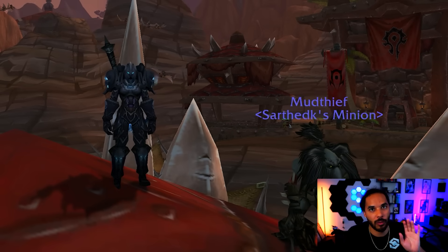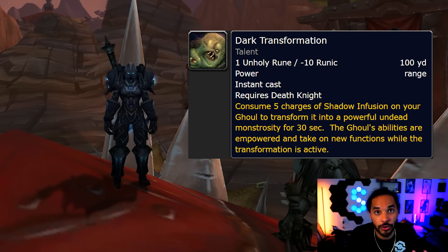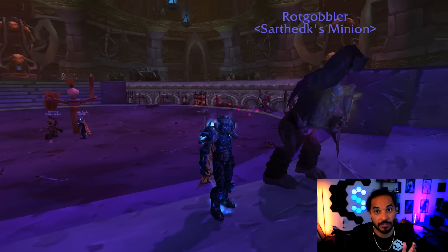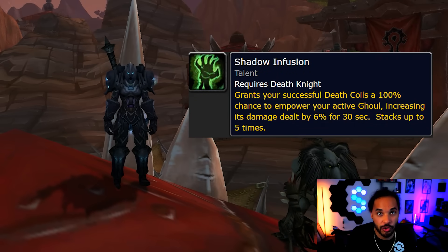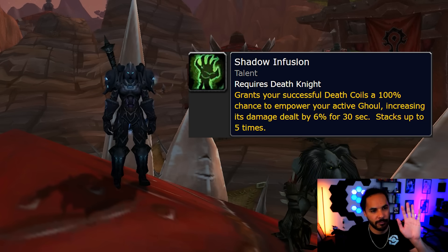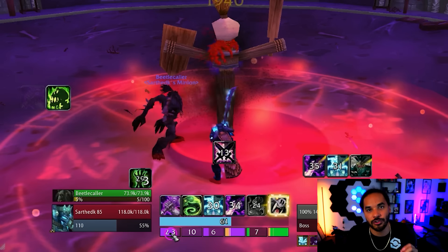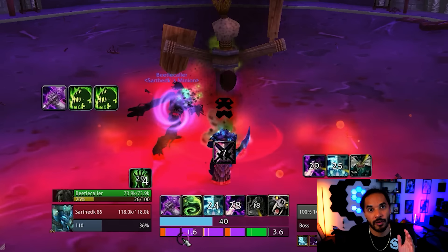There are three main new abilities heavily used in your rotation. The first is Dark Transformation, which turns your ghoul into an Abomination for 30 seconds, increasing its damage by 60% and changing its Claw ability to a Cleave. You want this up as often as possible. To trigger it, you need to consume five stacks of Shadow Infusion — a buff to your ghoul increasing its attack speed by 6% per stack, gained by using Death Coils. The core new playstyle: get diseases up, build Runic Power with runes, use Death Coil to build toward transformation.